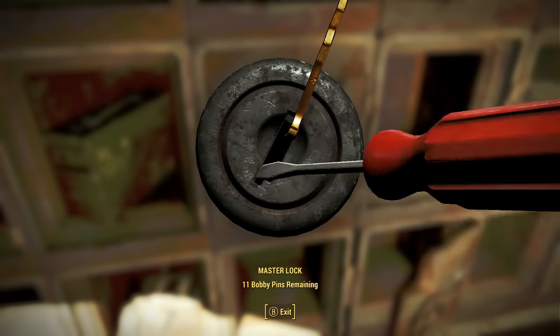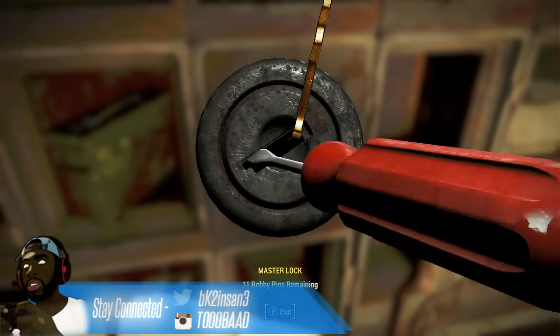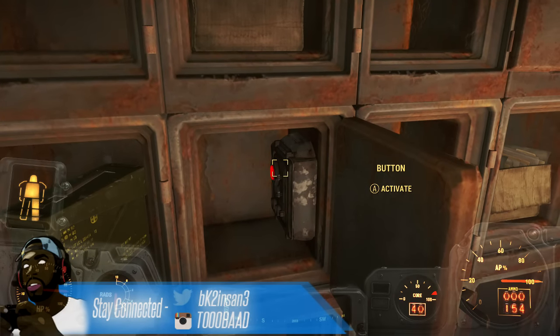Once you unlock that vault, you will see a button. Press that button and a hidden door will open up, and you will find the P77. I hope this video helped you guys out!